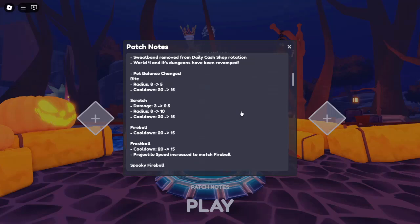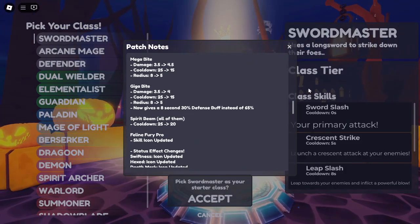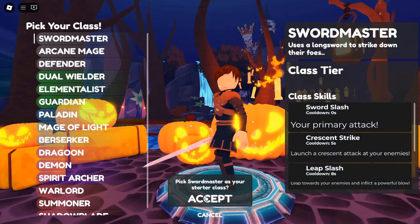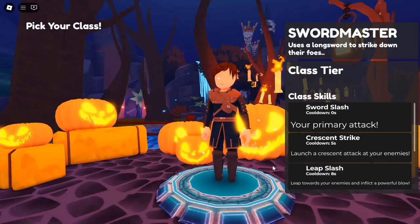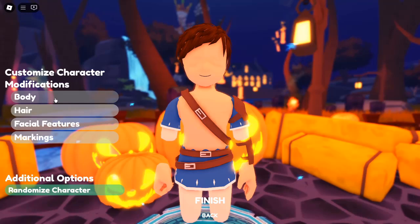But what if we told you there's a way to enhance your gaming experience with some free crystals and event coins? Yes, you heard that right. In this article, we'll delve into the current World Zero Codes for October 2024 and guide you on how to redeem them. So, gear up and let's dive in.